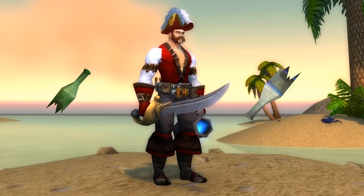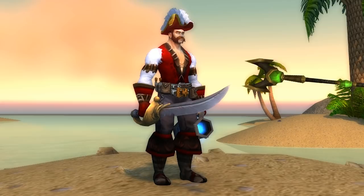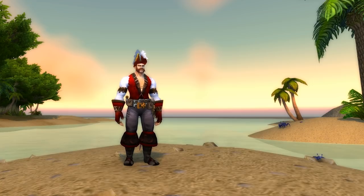Shield users can strap a ship's wheel to their arm. For daggers, there's a couple broken bottle transmogs. Two-handed melee users probably have the worst set of options, but there's still a couple boat hooks and tridents you can use. And if you're a caster, there's a staff with a giant anchor stuck on it.